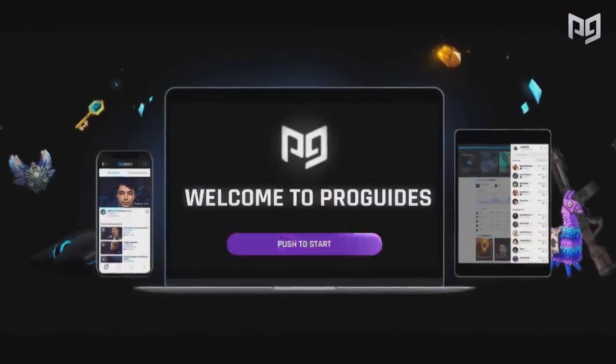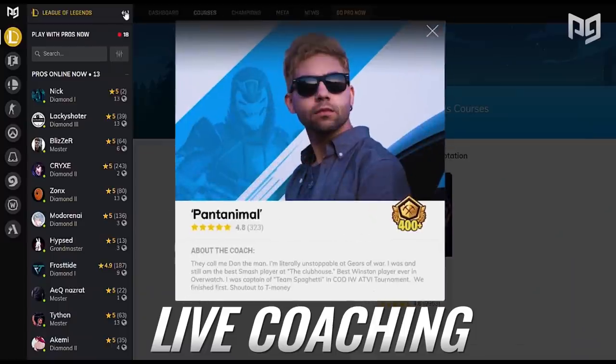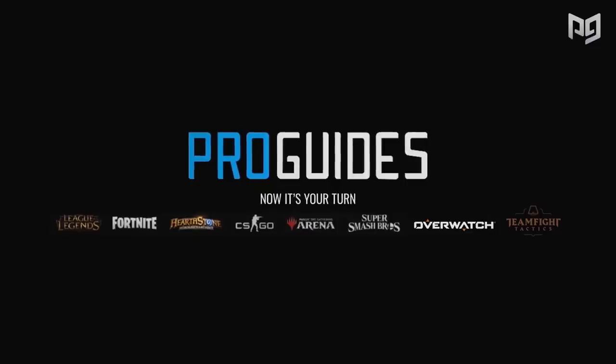If you guys are looking to get better at Fortnite, click the link below to go to ProGuides.com where you can play with the best players in the world. Sign up for our membership at ProGuides and you'll get a ton of incredible content from the best pro players like Benji and Mongrel. So if you want to compete in Fortnite, you have to check out ProGuides.com.